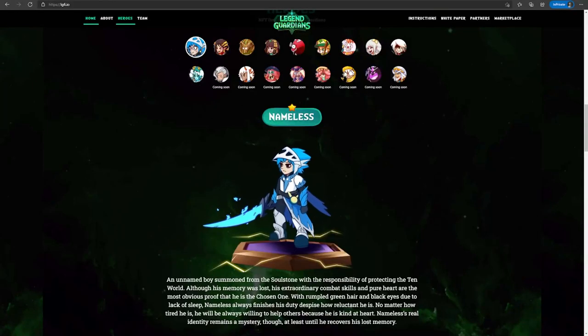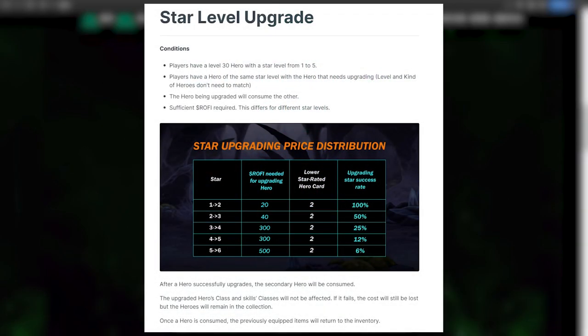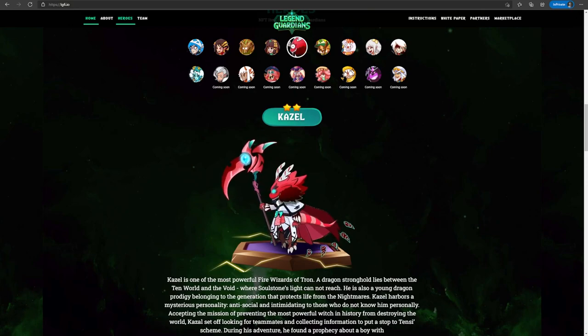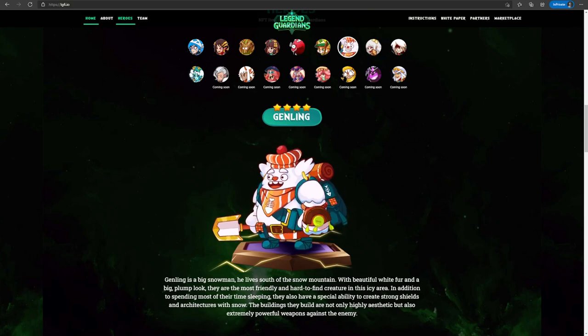There are five classes of heroes in the game, which decides their fighting style: Warriors, Hunters, Mages, Assassins, and Shamans. Heroes can be leveled up to 30, and when they reach max level, they can undergo ascension to reach a higher star tier and better stats, up to a maximum of 6 stars. Each hero has three active skills and one passive skill, which are diverse with different attributes and effects. Skills are also boosted when they have the same element as the hero using it, just like in HeroFi.